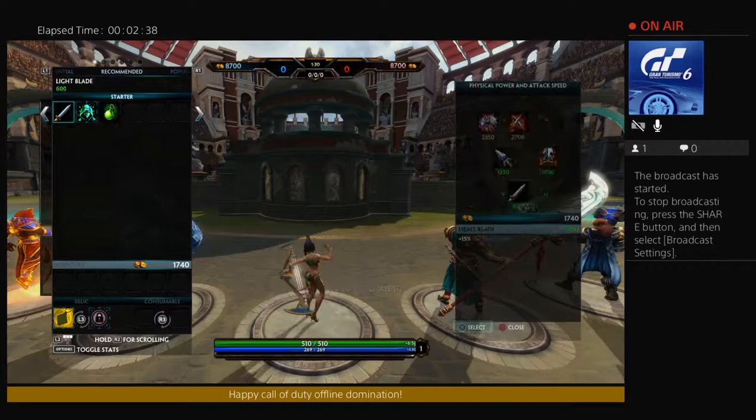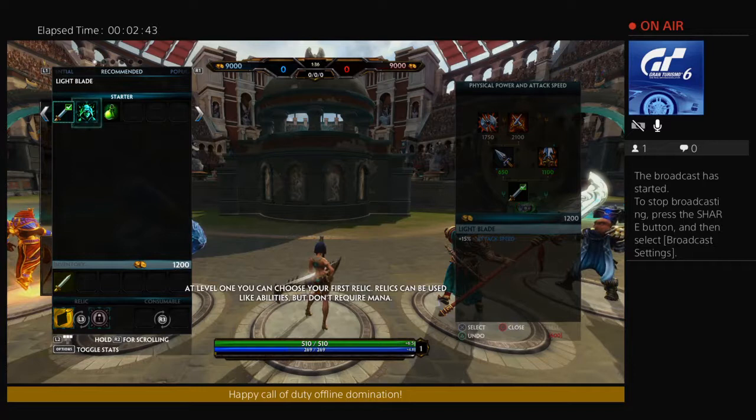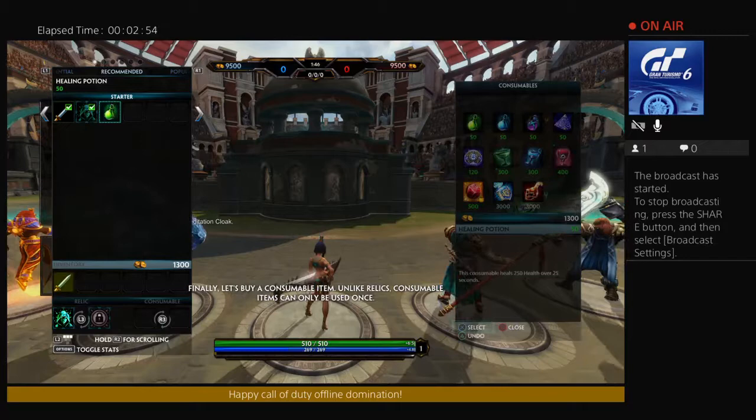At level 1, you can choose your first relic. Relics can be used like abilities but don't require mana. Select the relic icon, select Meditation, and then press the purchase button. Finally, let's buy a consumable item. Unlike relics, consumable items can only be used once.